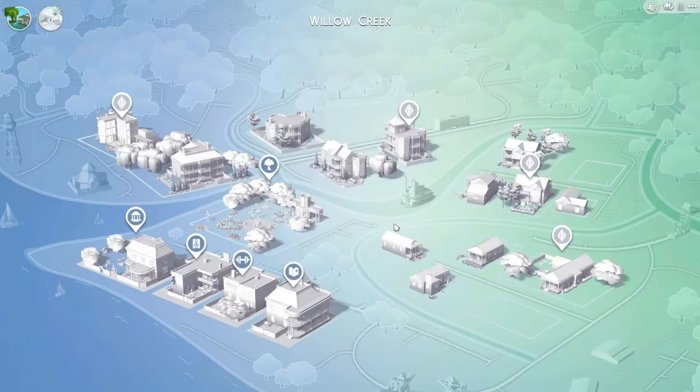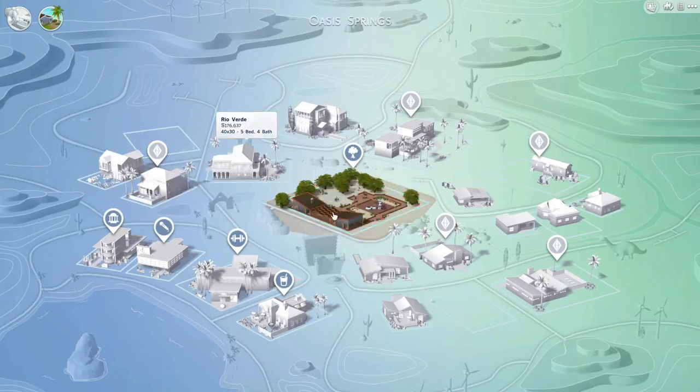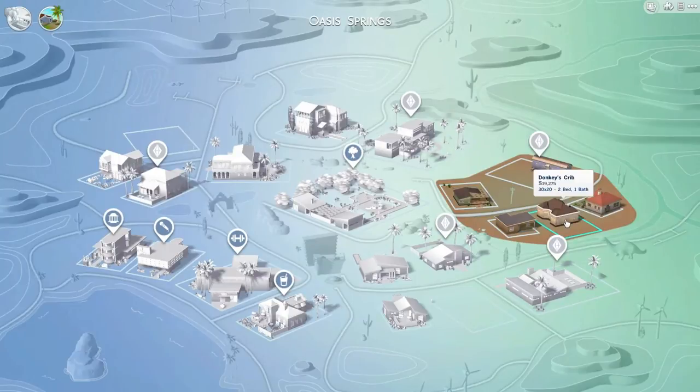I've taken the liberty of creating a house and a household already. The household is going to be just me, an in-game representation of myself. This is the house I made — I call it Donkey's Crib. It's nearly 20k, which is the starting money you get.